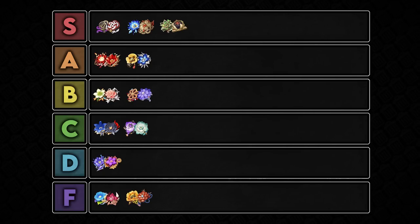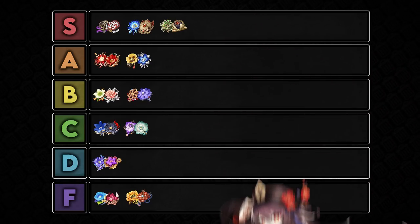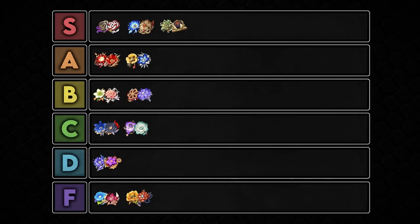I have Crimson Witch so high because it's just such a strong set on characters that can use it — when you can utilize a set really well, God is it strong. That's why the domain just feels so painful to farm, because you feel like you have no other option. I have sets like Husk and the Vermilion Hereafter set down a little bit lower just because they are far more niche than Crimson Witch. Even the likelihood of getting new characters that could use these sets is lower than something like Crimson Witch or Pale Flame — we don't really get physical characters that fast, but it's more likely than characters that hurt themselves constantly or Geo Defense Scalers.